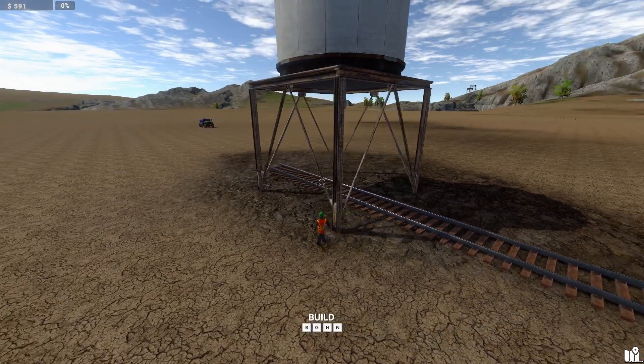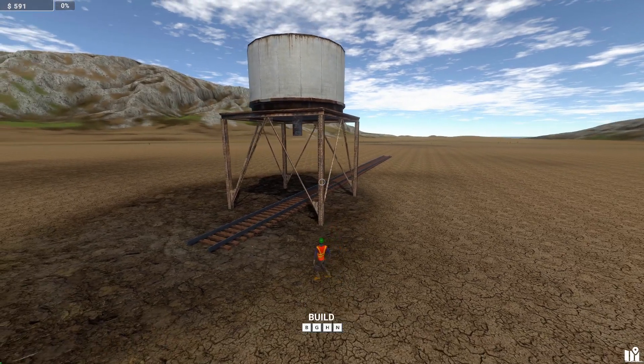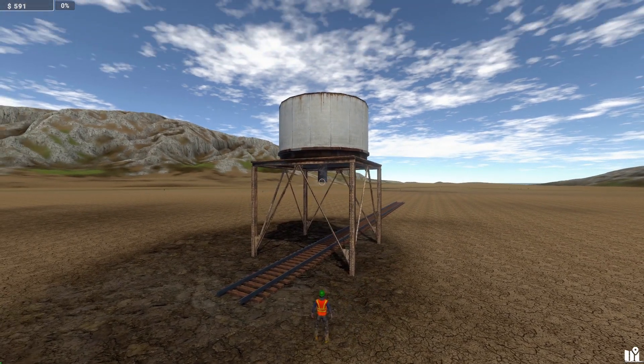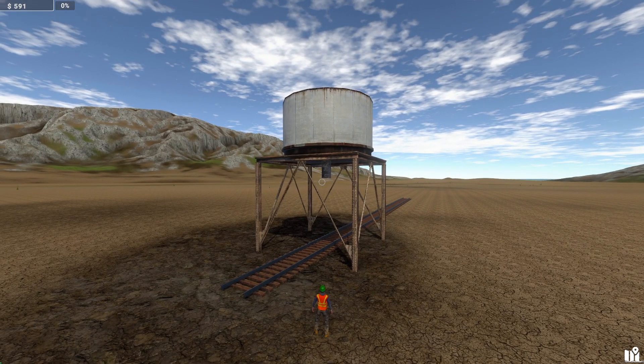That is how you get your coal, because I guess we need to cover how to get the coal before showing you how to sell it. So that's map one - that is what you're looking for - and now we'll jump over to map two.